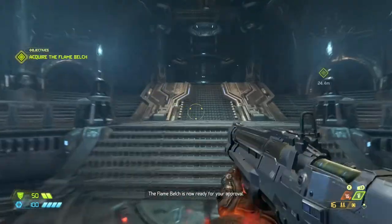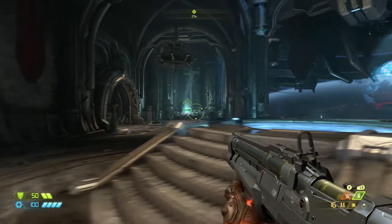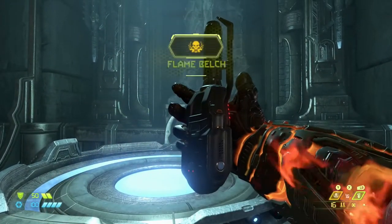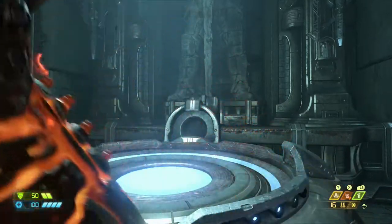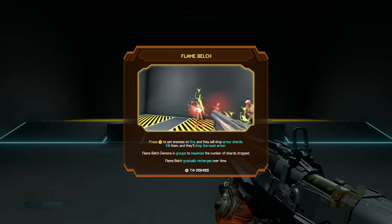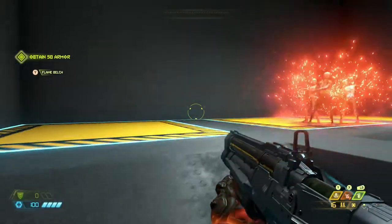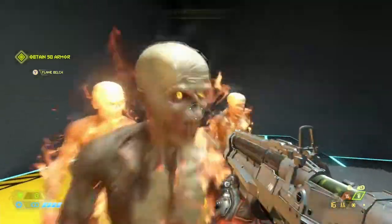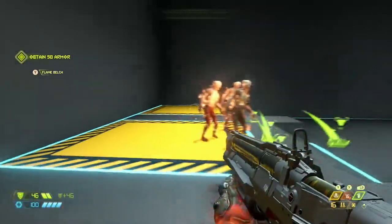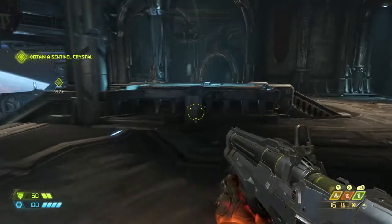Design of your Equipment Launcher — the Flame Belch is now ready for your approval. Press Y to set enemies on fire and they will drop armor shards. Kill them and they'll drop the most armor. So that is good for getting armor back.